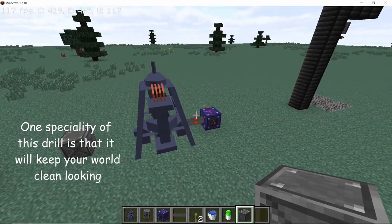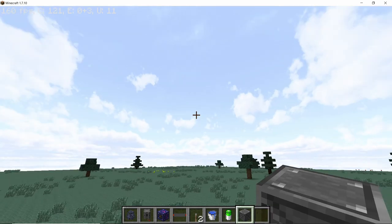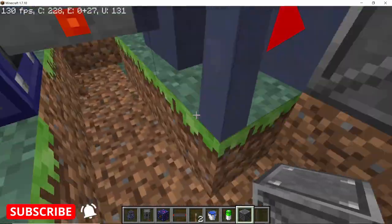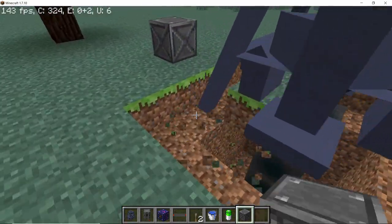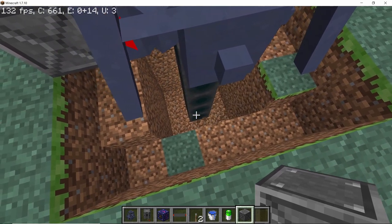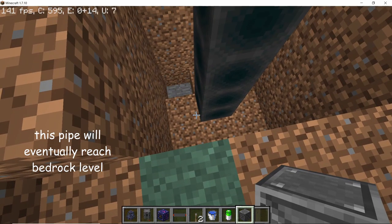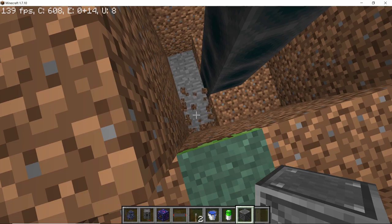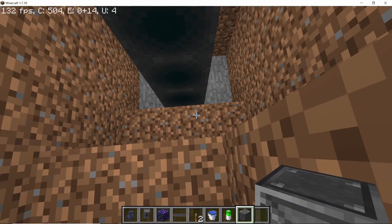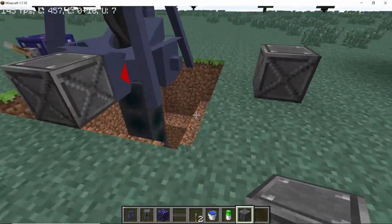Looking at the surface there's no apparent damage, so how does this drill actually mine? To understand that we need to break some of the surface. The drill basically works by extending a drill pipe into the ground, and wherever that pipe reaches it breaks down the blocks around it. At the base level the drill operates at a 3x3 area, so the pipe breaks 3x3 blocks — a total of 9 blocks — but we can increase this using the upgrades.